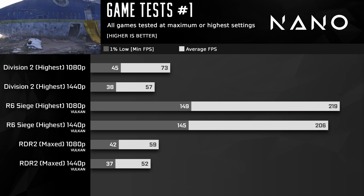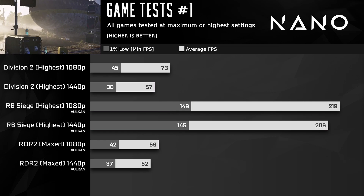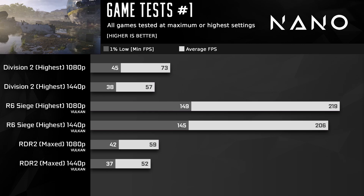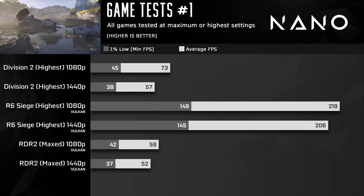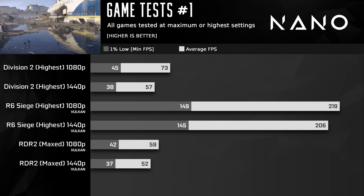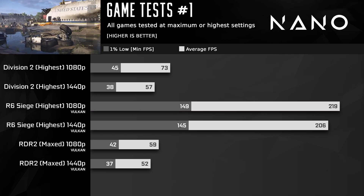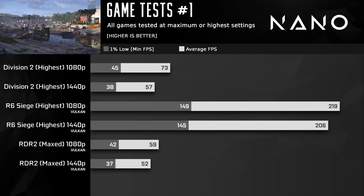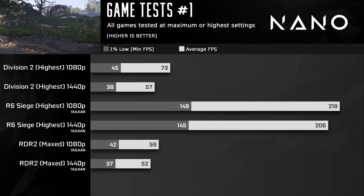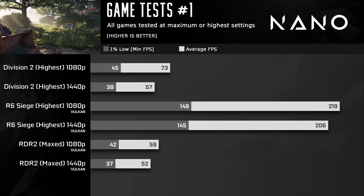Here we have the Division 2, Rainbow Six Siege, and Red Dead Redemption 2, which are all perfectly playable at 1080p around or above that 60fps mark while fully maxed out. Once we move to 1440p, all but Rainbow Six Siege dip into the low 50s. While I call that playable, I'd recommend sticking to 1080p if you want to fully maximize every setting. However, if you stick to a mix of high and ultra settings you can likely get an extra 10 or so FPS at 1440p, putting you well above that 60fps target even in more strenuous games like Red Dead Redemption 2.